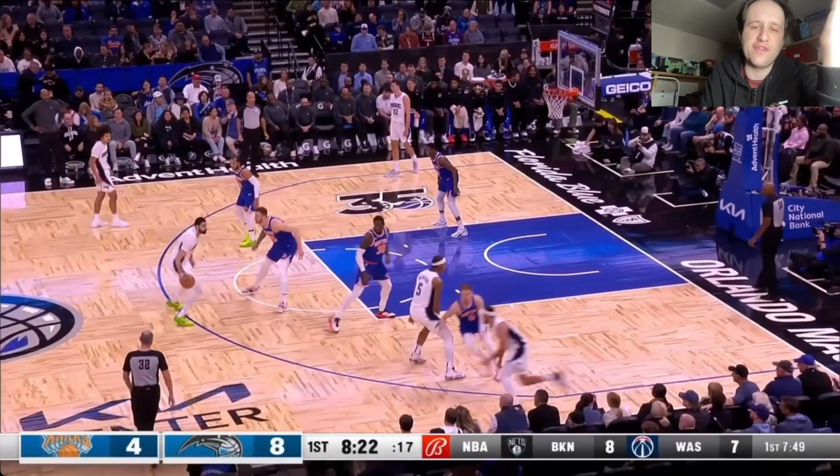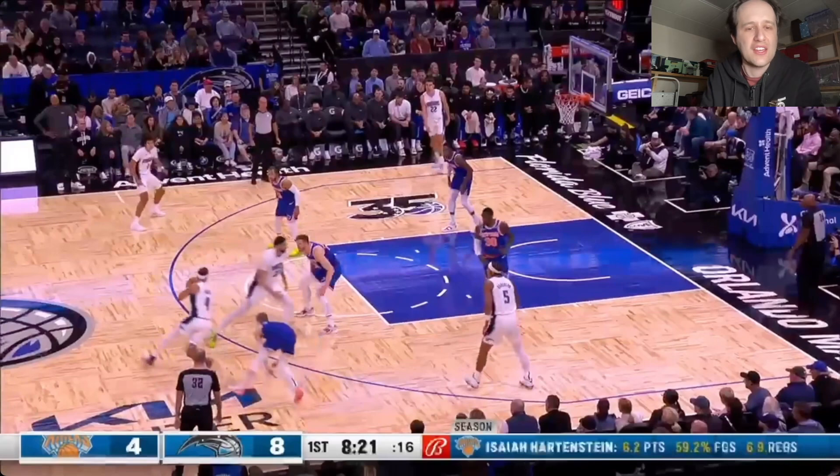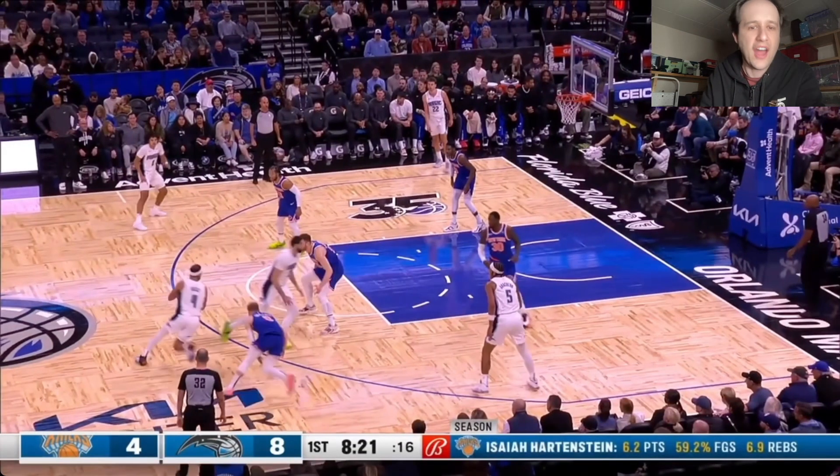Have to defend this down screen first. Julius Randle's got to get attached and show so Jalen Suggs can't curl. You do nothing about this down screen, so DiVincenzo just got screened — that's why he fell over. Now you have no chance of guarding this handoff.